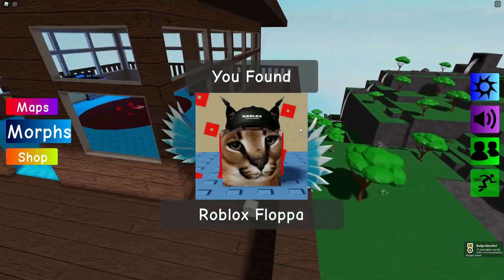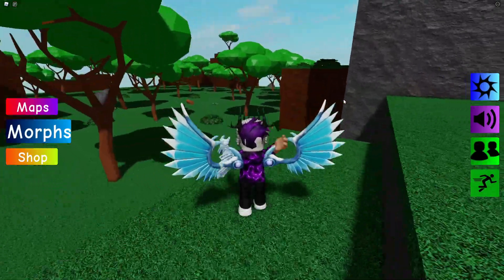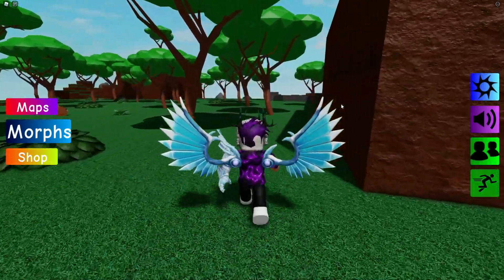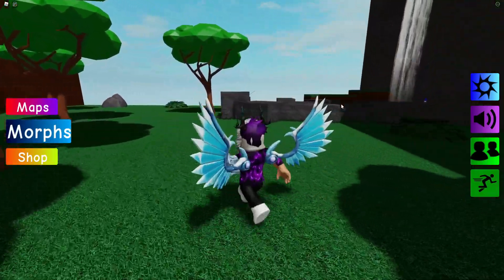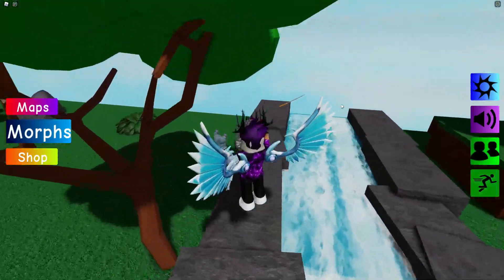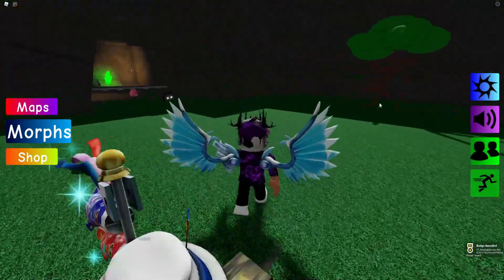After that, teleport back to spawn and then come all the way over to the waterfall. For this next one, all we need to do is go over here where we can find the Fishing Flopper — nice and simple.